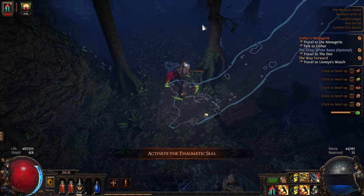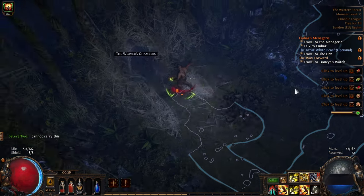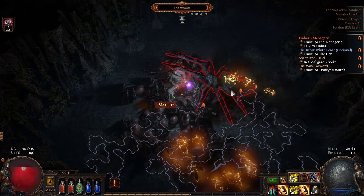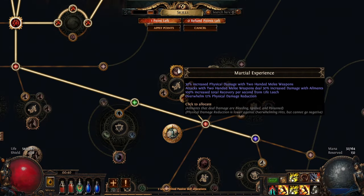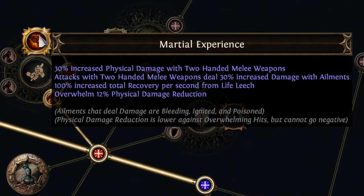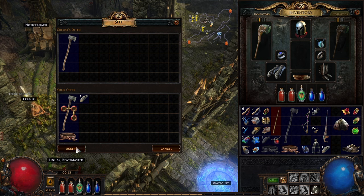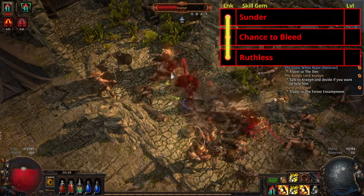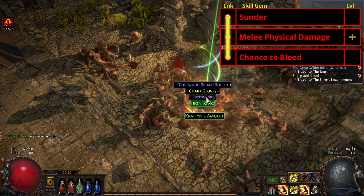Kill Captain Arteri at the camp and place the seal he drops into the thematic seal — there'll be a skill book waiting with Bestel for doing this. On the opposite side of the road from where the waypoint was, head up and you will eventually find the entrance to the Weaver's Chamber. Head in, find the arena, and hit the Weaver until you finish her. Pick up Malagaro's Spike. By this point we should have headed down the tree to here and picked up Martial Experience — this gives life leech and a ton of extra damage. After this we'll pick up the mastery that gives 40% increased damage with hits against rare and unique enemies. Log out to town and pick up Melee Physical Damage as a quest reward from Silk. Our main 3-link will be Sunder, Melee Physical Damage, and Chance to Bleed.